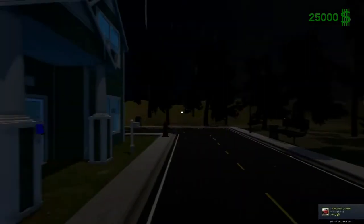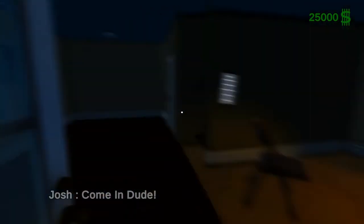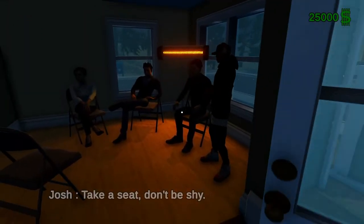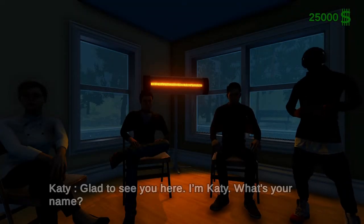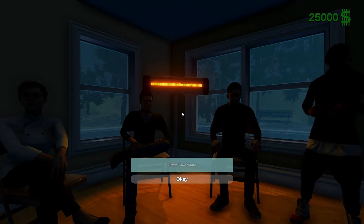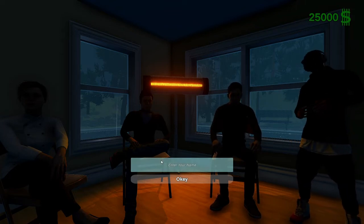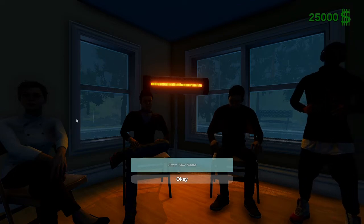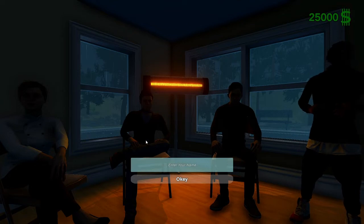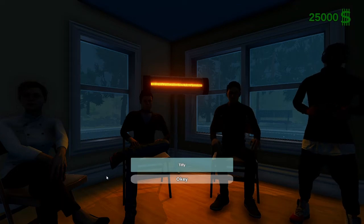Here we are — it's pretty dark outside so we're heading straight in because it's dark and rainy. It's WASD to move around, and you move the camera by moving your mouse. You can press E to interact with things. We're going to put our name in as Tuffy.